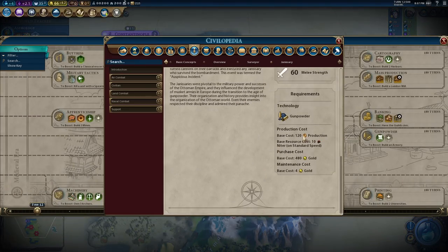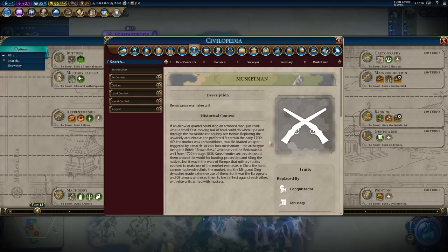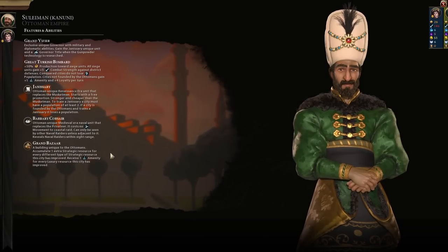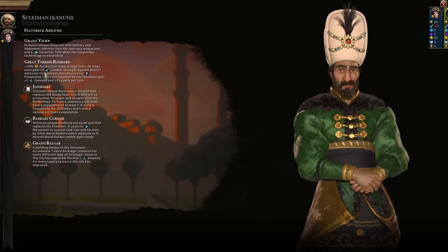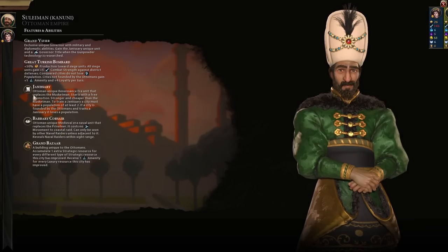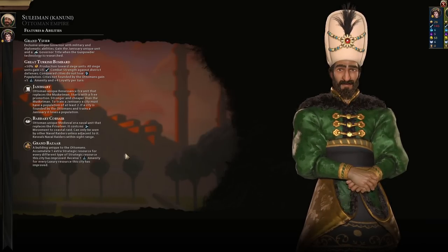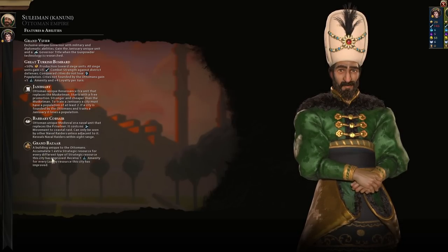The Janissary is a musket but stronger - 60 strength rather than 55 - and has a free promotion, which is awesome. It's so much cheaper to build, like half the cost. 120 production cost and 10 niter instead of 240 and 20 - exactly half the cost - and for that you get 60 melee strength instead of 55 plus a promotion. The only rule is that you cannot make them in any city you haven't conquered, otherwise you'll lose a population. But honestly, we're going to conquer cities - we'll be fine.